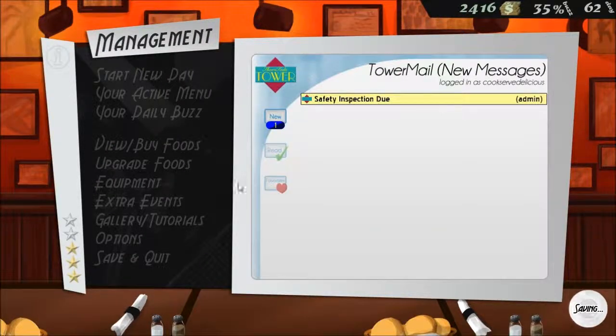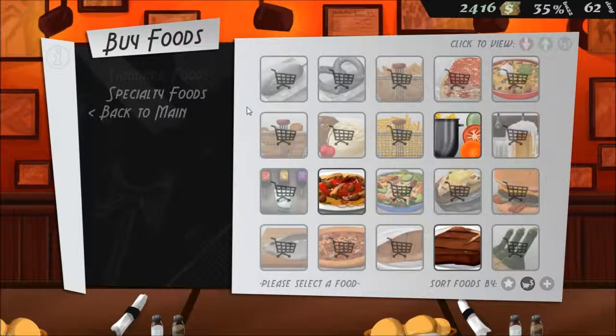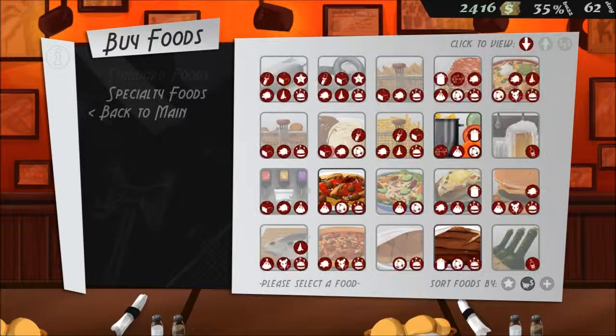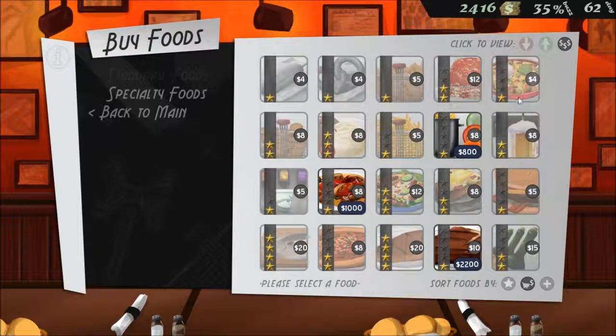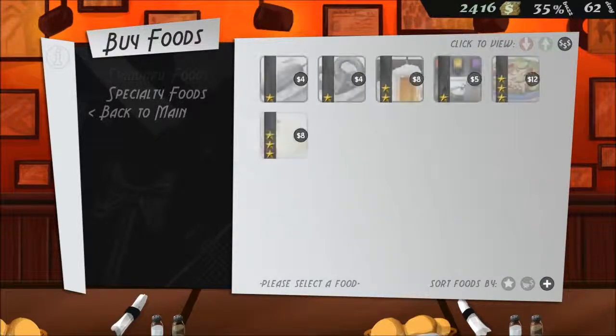So I just wanted to share that quick little tip with you. You can also see that in the buy foods menu — you can click the same things; it shows how much they're worth, how much it costs to buy them. And these, I don't know, they sort by different things.